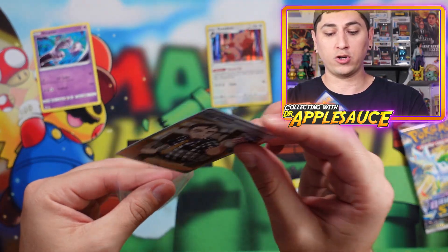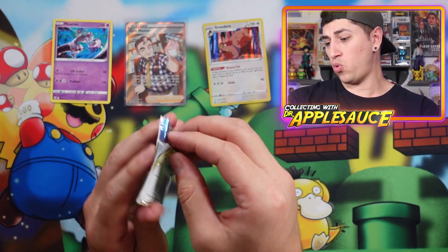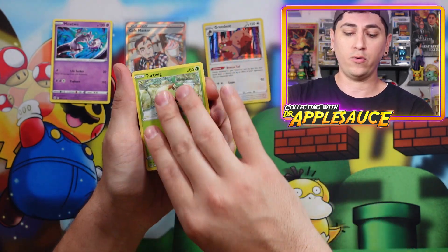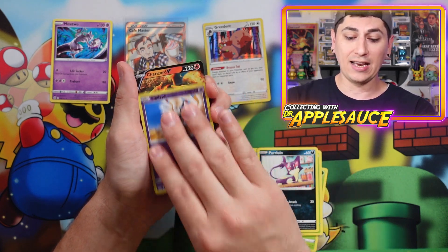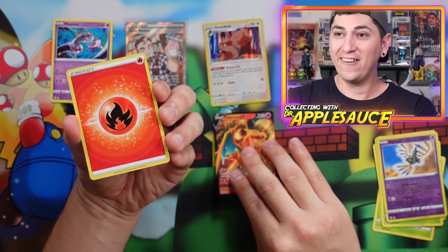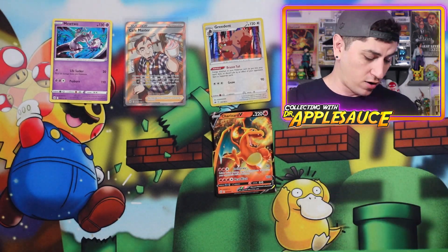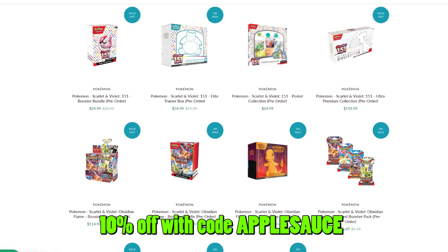We still got two more tins — I'm assuming they'll have the same exact packs. We got a Turtwig, Piplup, Snivy, Purrloin, Snivy again, and — we hit the Charizard! We'll take it! And Energy, Clay Doll, Starmie, and a code card for you guys right there.